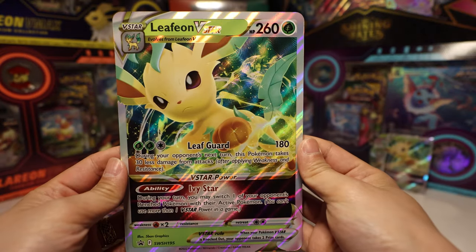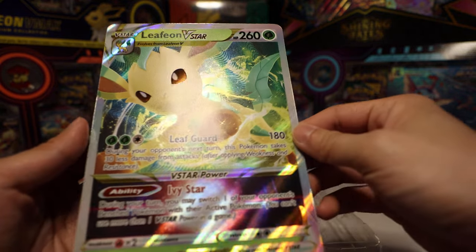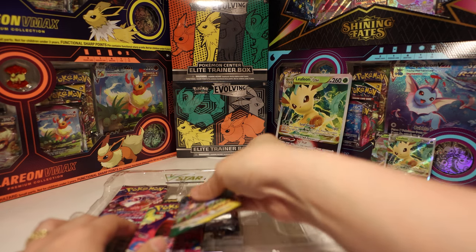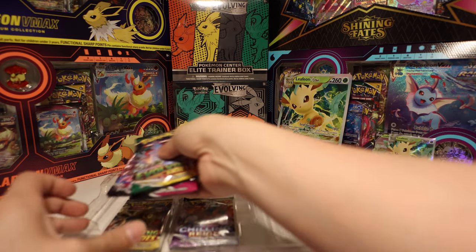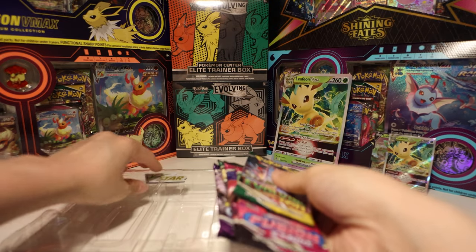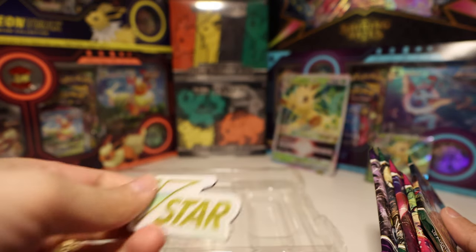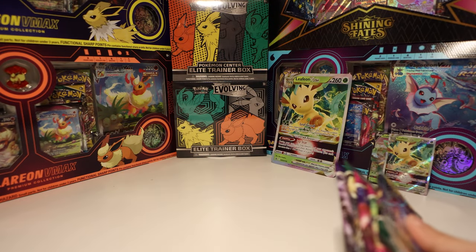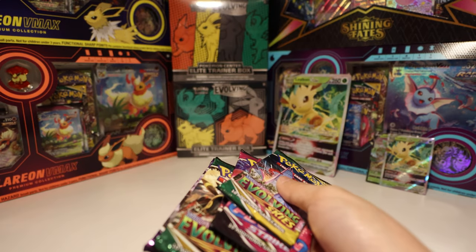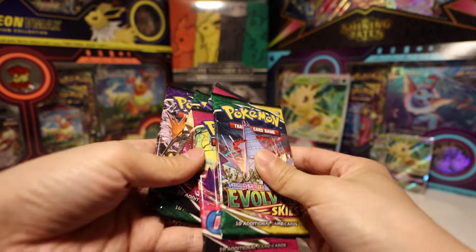Here's our oversized card — very good, and it's got a texture again, which is pretty cool, very premium compared to the usual flat large cards. Here's our V-Star token, it's acrylic. I'm waiting for the metal one to come out — it'll happen, kind of like when they made the metal tag team tokens. Those were pretty cool.